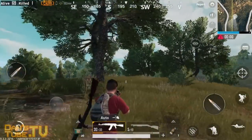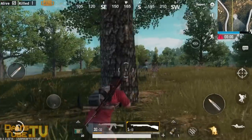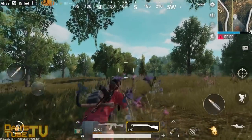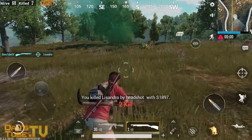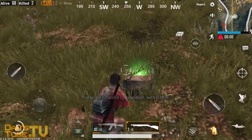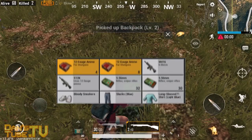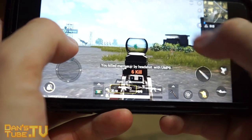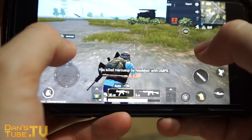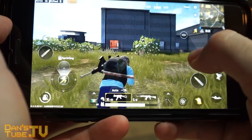Hey guys, Dan A from DansTube.TV and today I'm checking out PlayerUnknown's Battlegrounds on mobile devices. This is insane. This is available on iOS and Android devices, it's running off Unreal Engine 4 and it's absolutely free to download on both Android and iOS. This is amazing — we have 100 players battling it out on a mobile device in real time with voice chat and pretty much everything you would expect from the game.